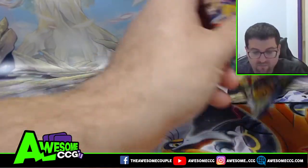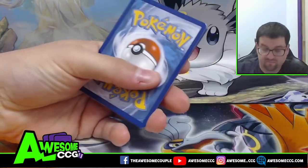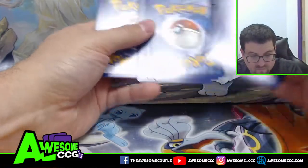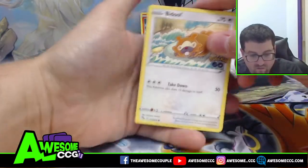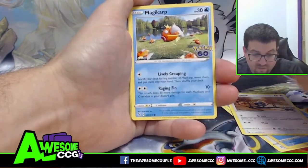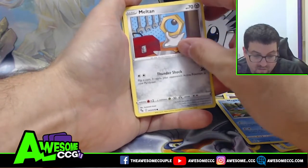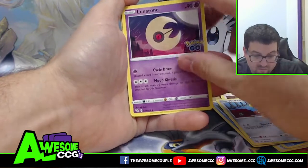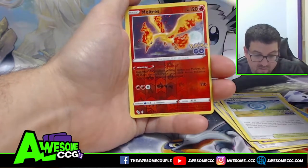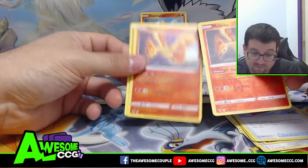Pack two: Wimpod, Pidove, Magikarp, Meltan, Lunatone. The reverse is a Moltres — so we got an Articuno in the last one, now we got a Moltres — and then we got a real Moltres too. So in the last box we also got an Articuno and a Moltres.